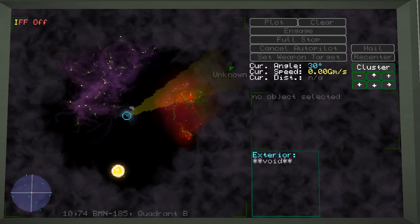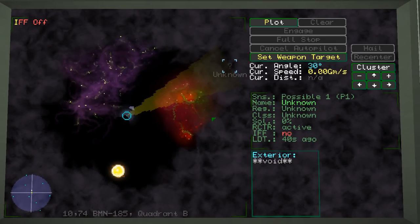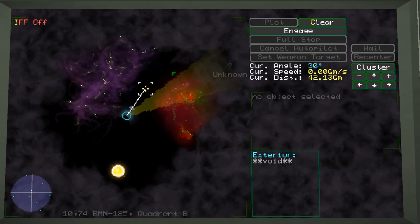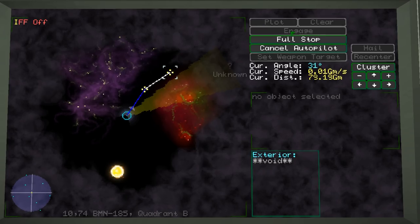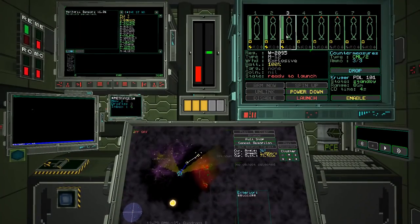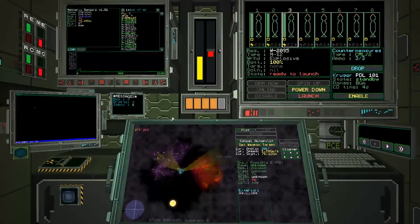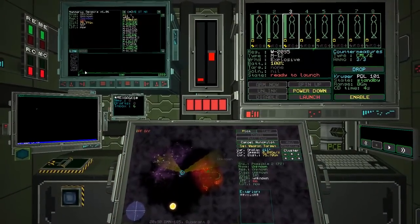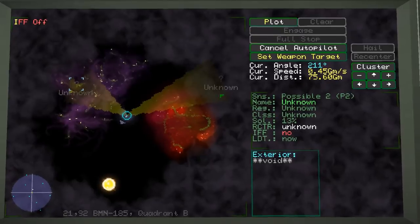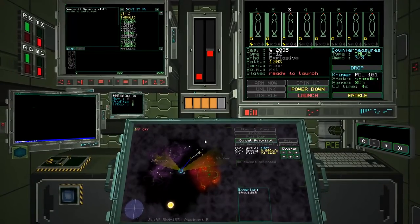There's a ship over there with reactor, RCS, and drive. I'm going to set a course to go around and engage it. Because we're using a lot of power for the warhead spin-up, power is an issue. Actually, there's another contact passing by — but it has no signature, so it could just be a sensor ghost. We'll go back to the original route: plot there, then there, engage that target, and we'll spin around. We'll run out of power and it'll fluctuate, but we'll get there.